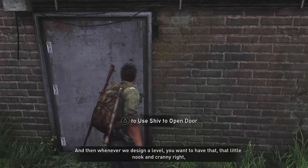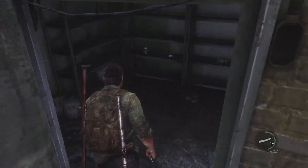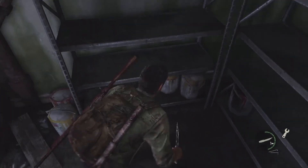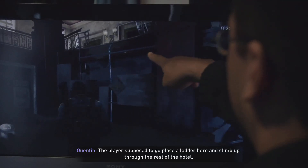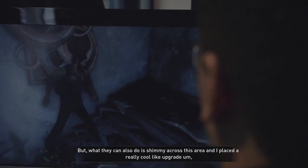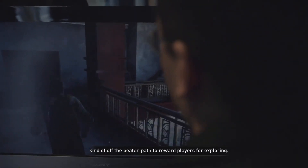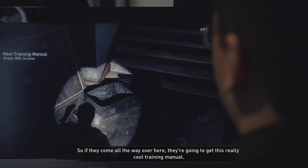Whenever designing a level, you want to have that little nook and cranny — you want to reward the player, like, oh, you went over here. And then you also want to have that other second-looking cranny. The player is supposed to go place a ladder here and climb up through the rest of the hotel. But what they can also do is shimmy across this area, and I place a really cool upgrade kind of off the beaten path to reward players for exploring. So if they come all the way over here, they're going to get this really cool training manual.